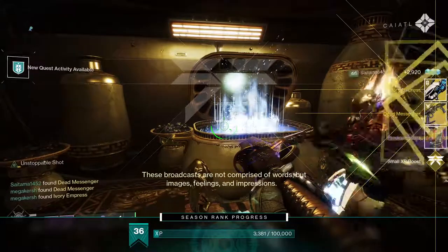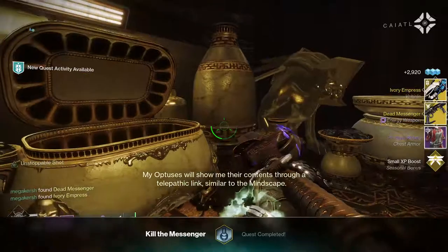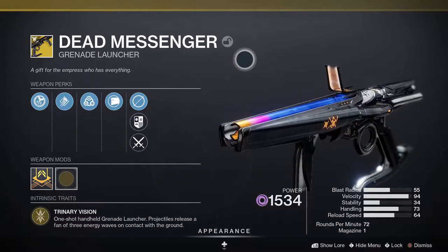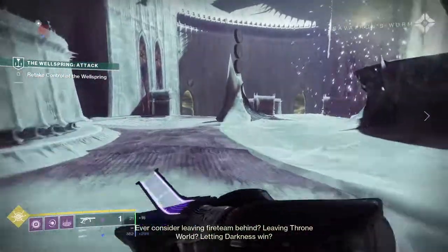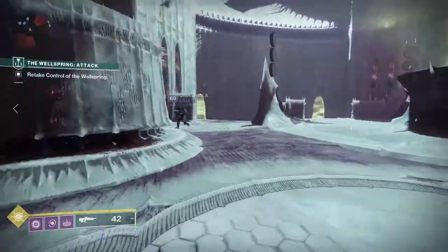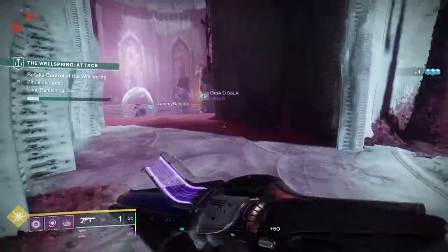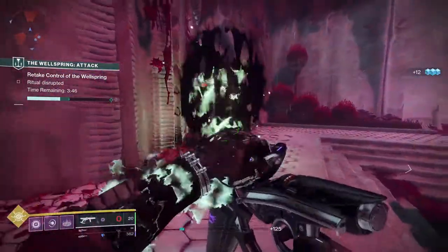The Dead Messenger is an exotic energy grenade launcher with some really interesting perks. First is Trinary Vision — it's a one-shot handheld grenade launcher where projectiles release a fan of three energy waves on contact with the ground. Then there's the Fundamentals perk, which lets you change the weapon's damage type by cycling between Solar, Arc, and Void. It's a great weapon for ad-clear in Destiny 2; simply shoot in enemies' general direction on the ground and they'll die. It's also great for switching elements to counter different enemy shields.